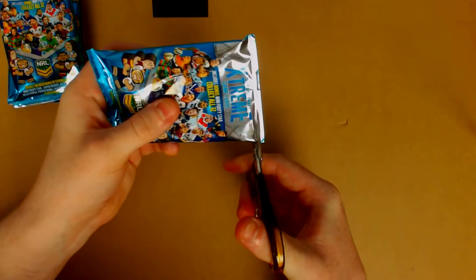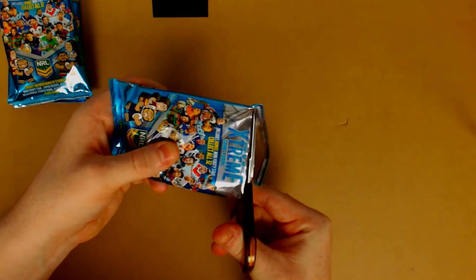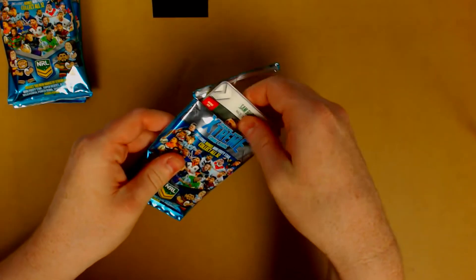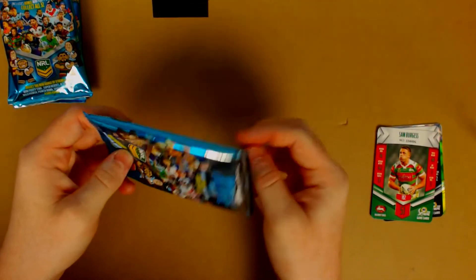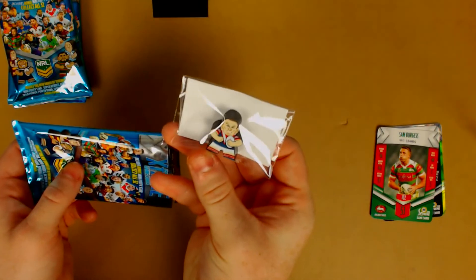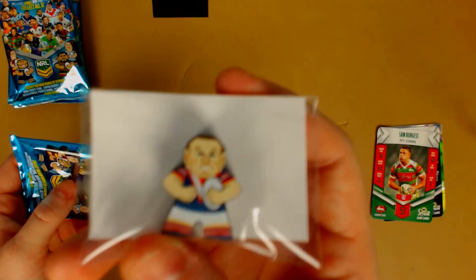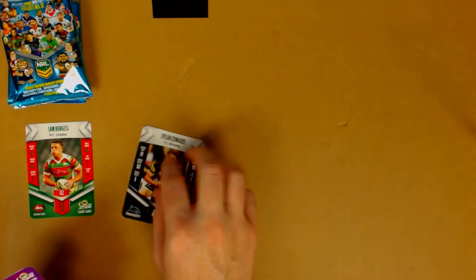On to the next pack. Making sure I actually cut this one properly — I'm so worried about cutting the actual cards themselves. Who do we get in this one? Oh, there's a good one — Sam Burgess. That's probably one of our best ones so far. Don't be Josh Mansour again. So we have Sam Burgess here, and then Dylan Edwards — a pretty good one, starting fullback.